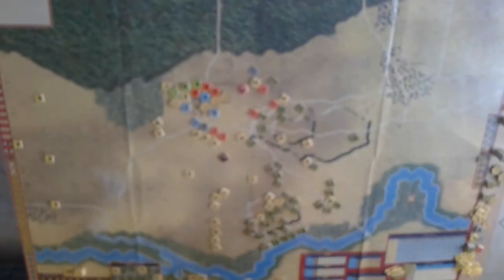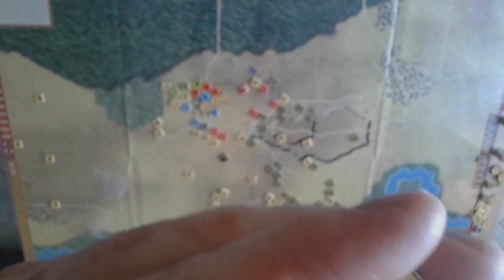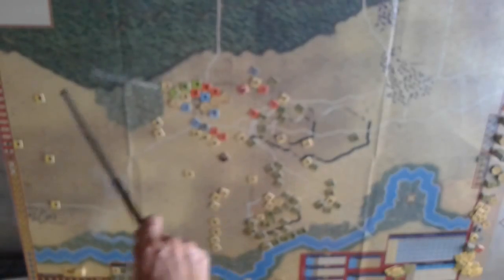You also get a small thin cardboard sheet showing barricades or fences, and you have to mount those unless you just want really thin sheets — I quickly mounted them and cut them out. There are three scenarios included in the game: one's a free setup, one is the historical setup. You have the Polish camp here, a Russian camp with some barricades set up around it, the allied camp with barricades, a town, some hills, another town, a river, swamps, and a forest.